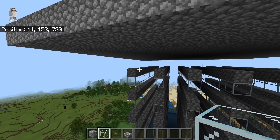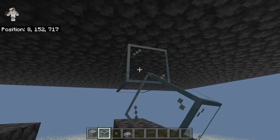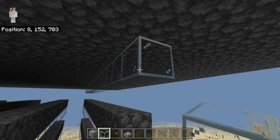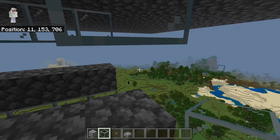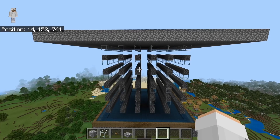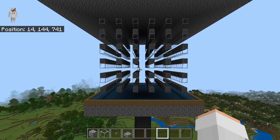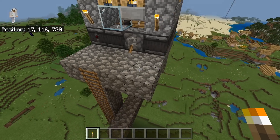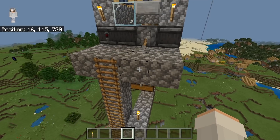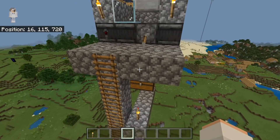The next step is to come up to the top layer, then place glass blocks above each row. At this point, your farm should be looking something like this. The final step is to come down here and place two torches, then place a torch down here as well. These torches will prevent mobs from spawning on the trident killer platform and the collection system platform of the farm.